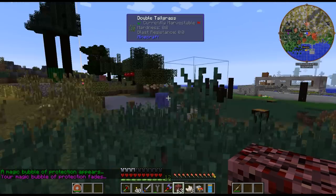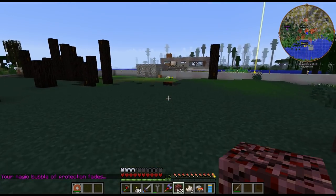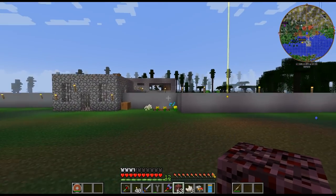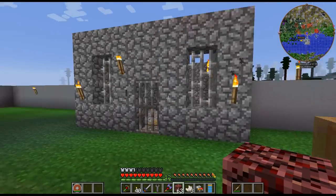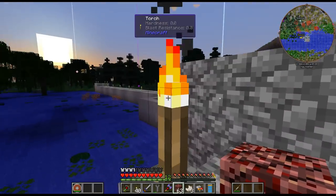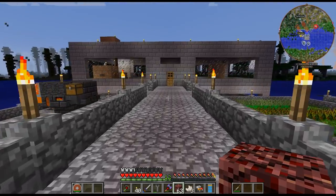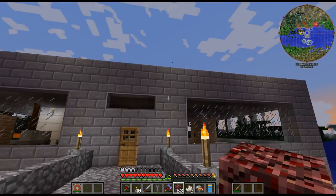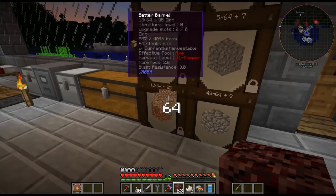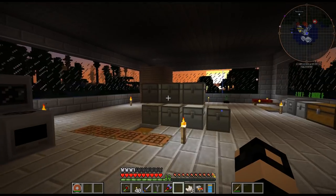As usual there's a bunch of slimes. I need to finish my front area — there's no roof on it. I need to put a roof on it. I still haven't decided if I like the wall texture because it doesn't really match anything else. I may end up just replacing it with stone bricks to be honest, but for right now it kind of works.